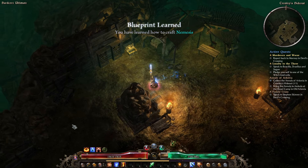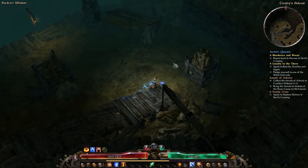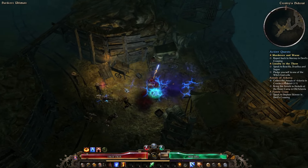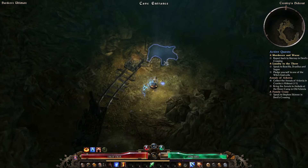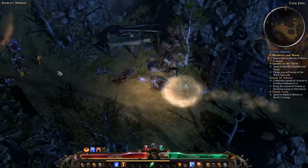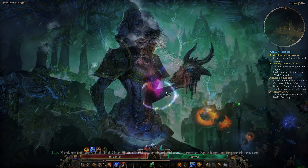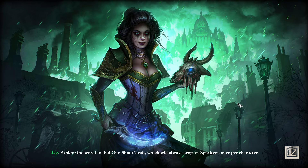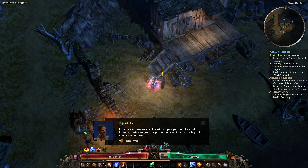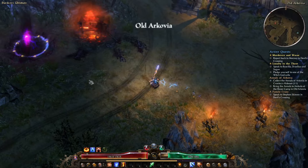As soon as any boss dies, get out of whatever you're standing in. Eat the blueprint and run out the back door. Make sure to grab the rift gate because otherwise you're going to have to run through this entire place again with everything dead. Out of the cave — we've made it to Twin Falls, hooray! Let's grab this. I'm also going to head back to the Old Arkovia rift because I've got a bunch of quests to turn in.